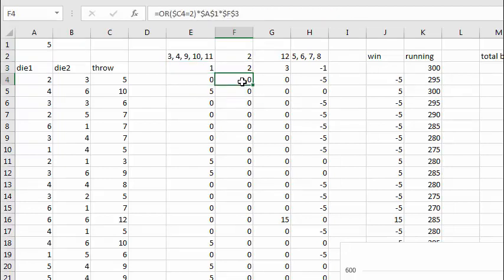Similarly, this cell has the payoff: if the throw is 2, it pays this cell times this cell. Similarly, if you throw a 12, it's this cell times this cell. So in each of these four columns, one of these numbers is going to have a value in it and the others will always be 0. This column has the wins, which is just the sum of these four values. And the running total is simply the previous running total plus your starting bankroll plus your win for that throw.